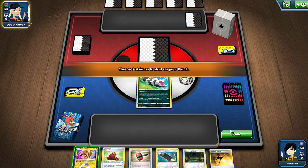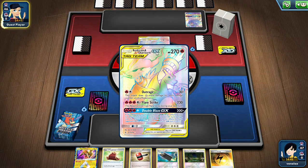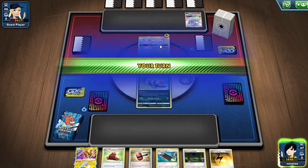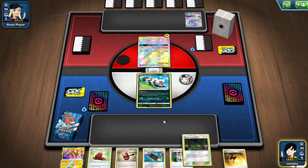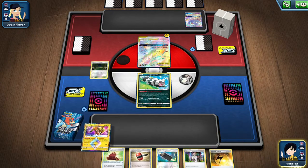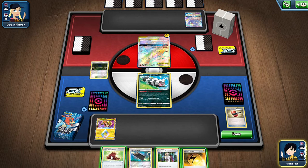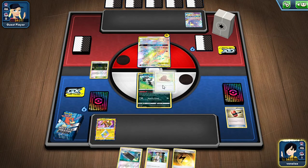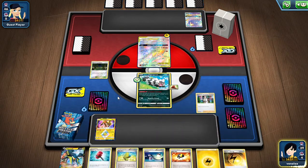This is not a good idea — I just traded that away. Okay, let me just take Professor's Research. Put this down, put this down, put this down. Might as well put something on this Dedenne in case it gets knocked down.